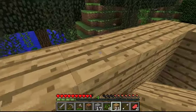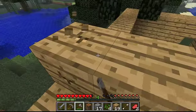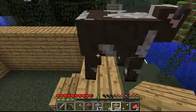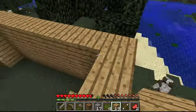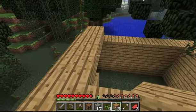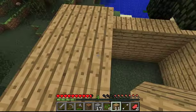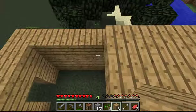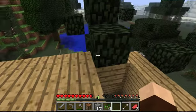Let's build a little mini staircase here. Did that cow seriously come to my house? I did not invite you, cow! If you hold down Shift when you move to the edge of a block, you'll walk to the edge without falling off. It only works on some blocks — we'll talk later about which ones it doesn't work on.